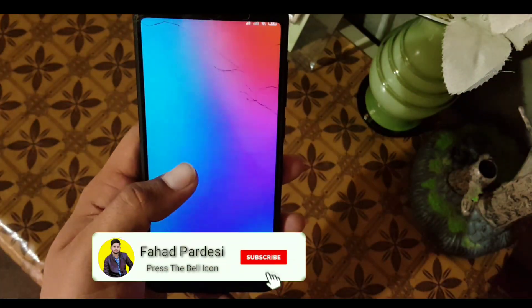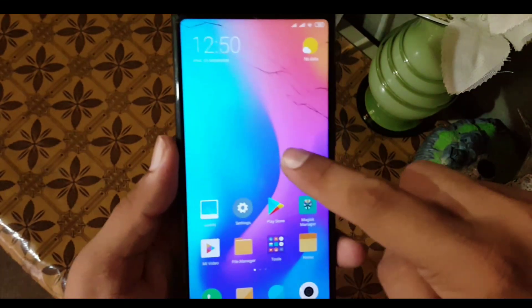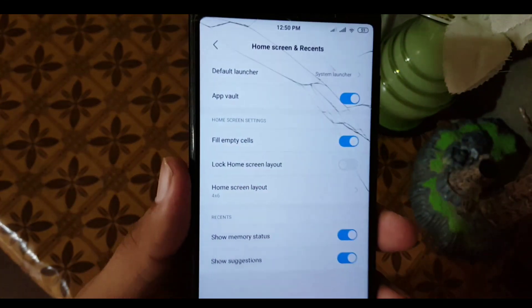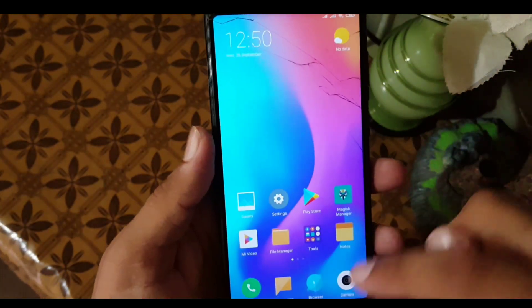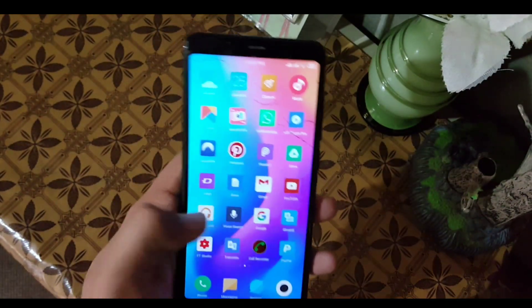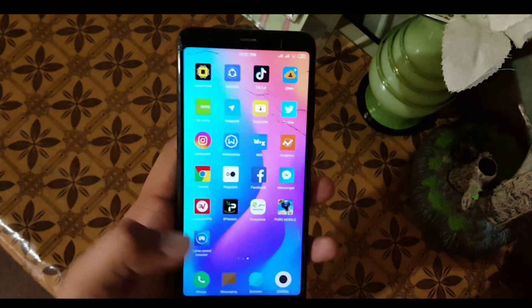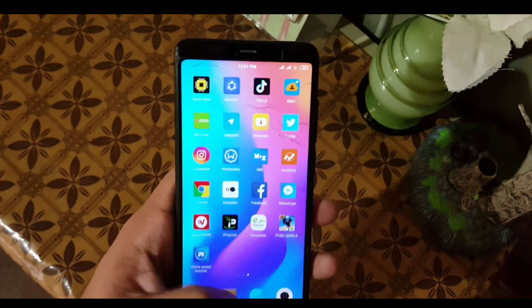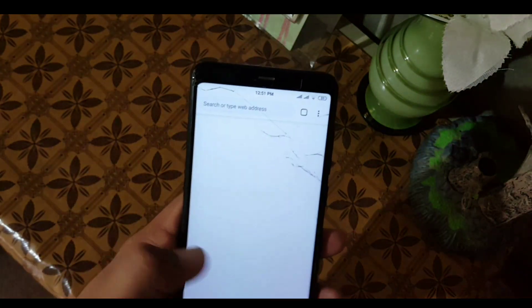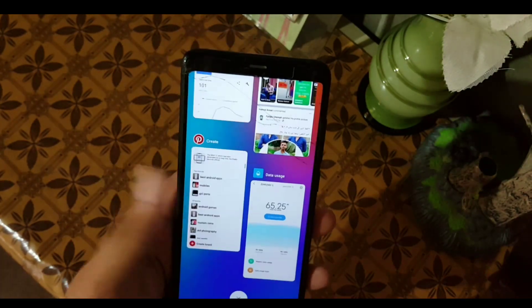This ROM is pretty stable and working fine, so without wasting any time let's get started. I'm really excited to review this ROM. Everything is working fine and this ROM works really smoothly. As you can see, the full screen gestures are also working. The home screen has the default Xiaomi launcher with minimal settings and customizations. The app opening speed is pretty good, the camera is working well, and portrait mode is also working. The app opening speed and gaming performance are also pretty good — apps open quickly with no issues, and the animations look great.